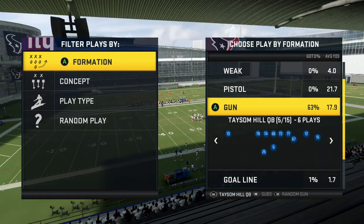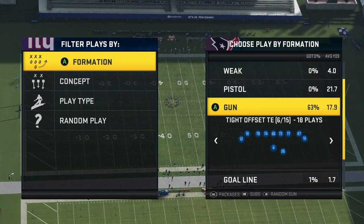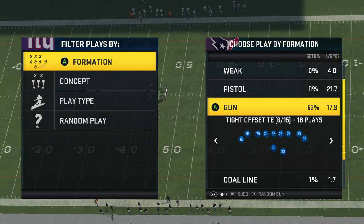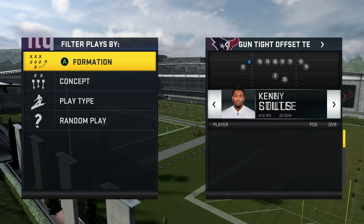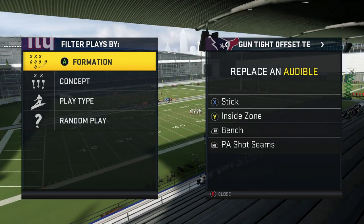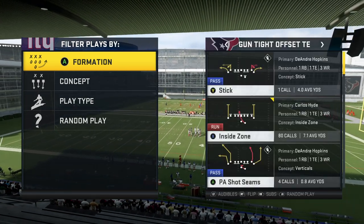Starting out I'm going to begin with some pass-heavy formations and come out in some I-Form single backs later in the video. My favorite formation first is the Gun Tight Offset Tight End. Pretty much everybody should know this — to get four receivers on the field just go to packages and flick your right stick to the right. That gets four receivers, no tight end, way more speed, and it makes the offense that much deadlier. My audibles: X is Y Out HB Swing, LB is Saints HB Wheel, RB is Saints Spot, and I leave Inside Zone there.